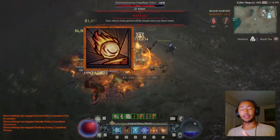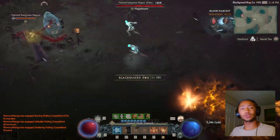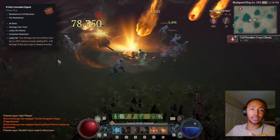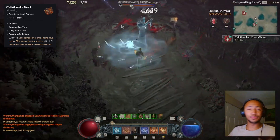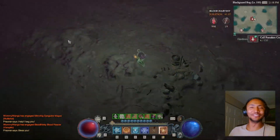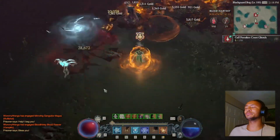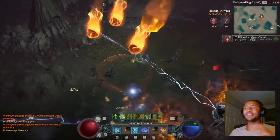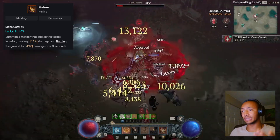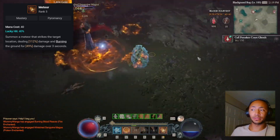Meteor is great — fantastic even — but not on its own. It is the best Sork skill, at least for Zafal's corroded cygnet scaling. Thematically and visually this build is so cool — you feel like a herald of Ragnarok. The meteors themselves don't deal all that much damage but have insane utility and the highest lucky hit chance you can get with Sork, and it applies damage over time in its base skill.